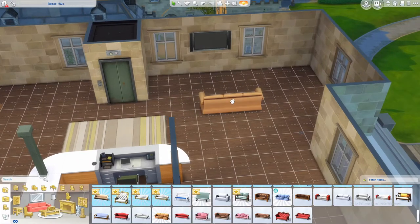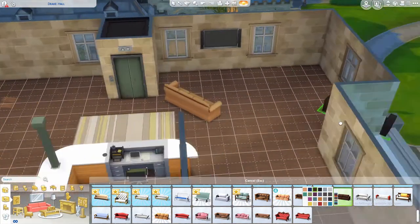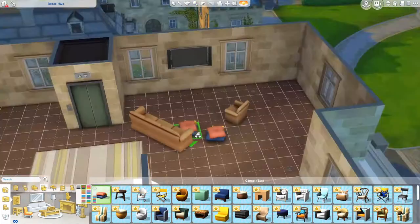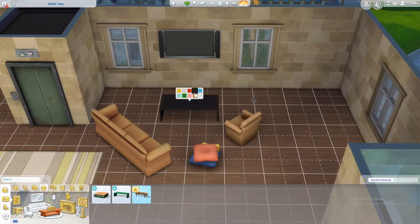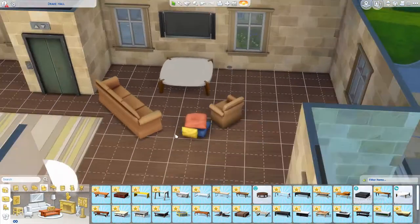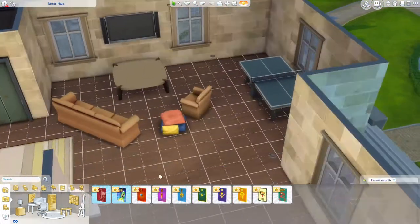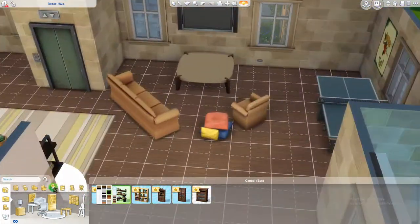So I wanted to put that in this dorm. I struggled for a while finding a good couch — I don't really like the Sims couches, they're just never really what I want. So I kind of just settled with this stuff. I wanted it to be kind of mismatched, like it was donated or just left over from a student. I like the entertainment center overall, but I don't think the Sims 4 living room items are up to par, at least in my opinion.